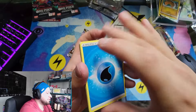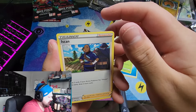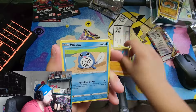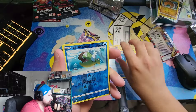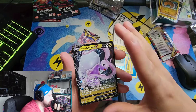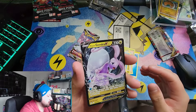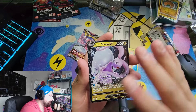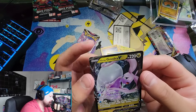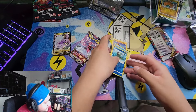Moving on to Lost Origin. We got water energy, Dottler, Inkay, Lampent, Goomy, Gligar, Poliwag, Phanpy, Luvdisc, reverse Basculin - and oh look at that, we actually got a hit! Goodra V! These V cards look insane. It almost looked like you could just peel it off - but at least there's a hit.